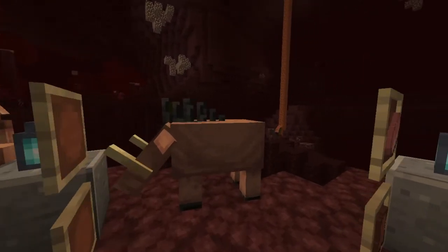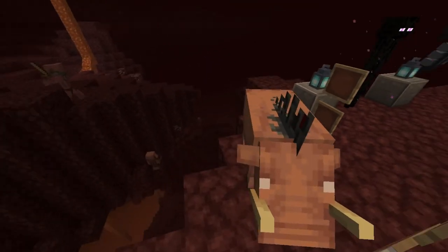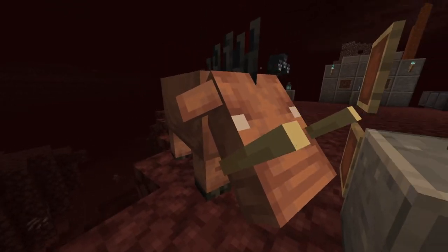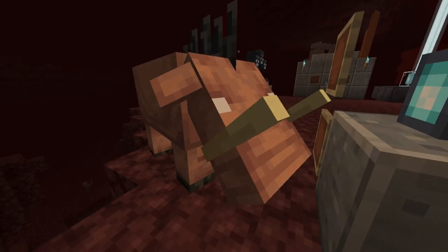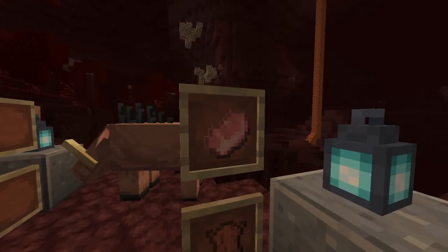Hoglins have now been significantly changed since the last 1.16 snapshots. They are now hostile mobs and will try to chase after players. Hoglins will launch their targets into the air upon hit, making them deadly opponents to fight. Hoglins will also drop 2-4 pork chops and 1-2 leather upon death, making them more efficient food sources than pigs, which also drop the same food.